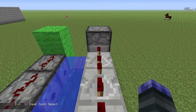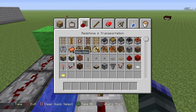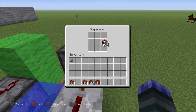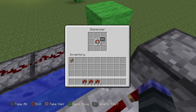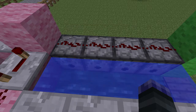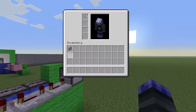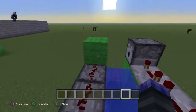Now clear your inventory and then grab about five stacks of TNT. Put them in the middle, or anywhere else in the dispenser — I just like being organized. Put it back. And there you go, you've made a TNT cannon!